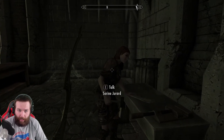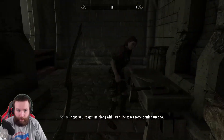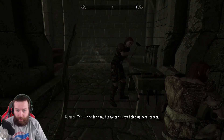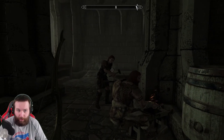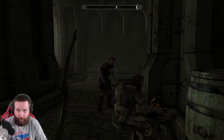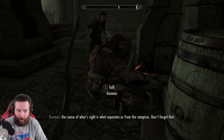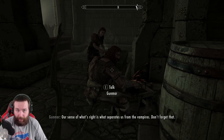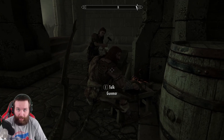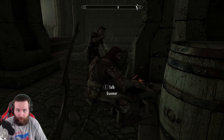To get her to join, we had to get her a Dwemer gyro. We went to the Markarth Dwemer Museum and got her a gyro. She was happy and said she'd meet us at the Dawnguard. Our boy Gunmar - we met him when he was trying to hunt a bear and a dragon came. We fought a dragon together, then went and hunted the bear down, killed the troll, killed the bear.